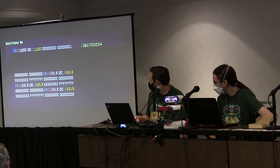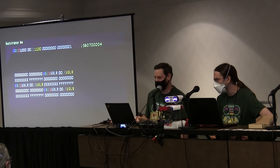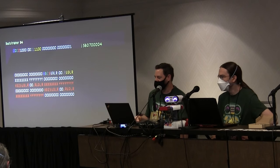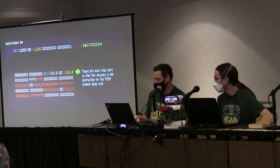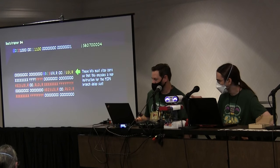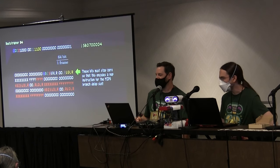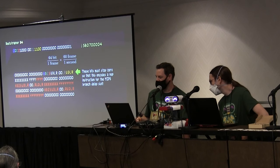Bootstrapper 3 is the same thing as 1, but at the faster rate. Then it puts in 4. So bootloader 4 takes bits from controllers 2, 3, and 4 — 64 bits — and injects those every frame. So we get 8 bytes per frame, which is 480 bytes per second.